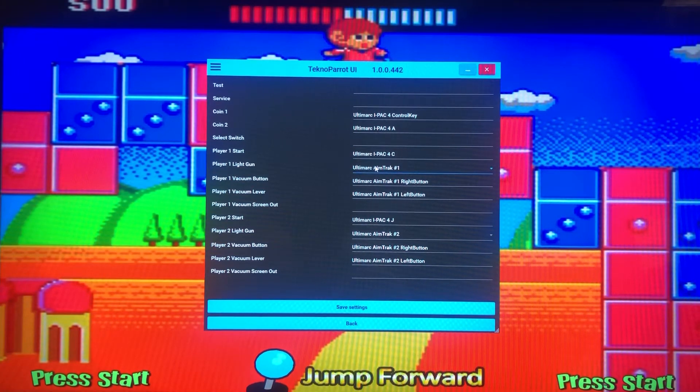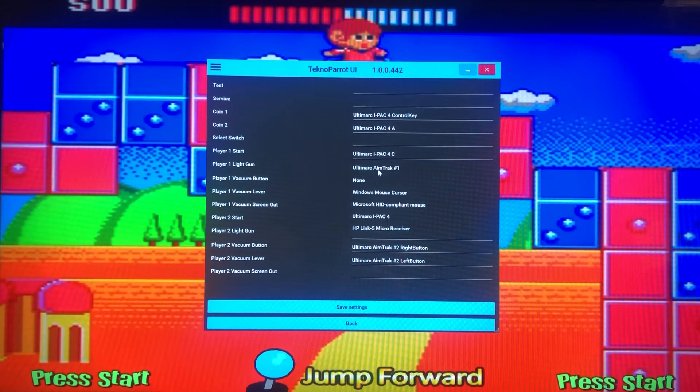The one I want to start pointing out here is the light gun. For Player 1 light gun, you click on it and it will give you a dropdown. If you have one Aimtrak gun you'll just have Aimtrak One, but if you have both Aimtracks plugged in, it'll say Aimtrak One and Aimtrak Two. Because this is Player 1, you want to have Aimtrak One selected.